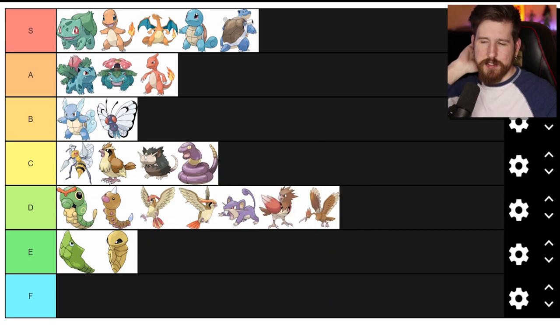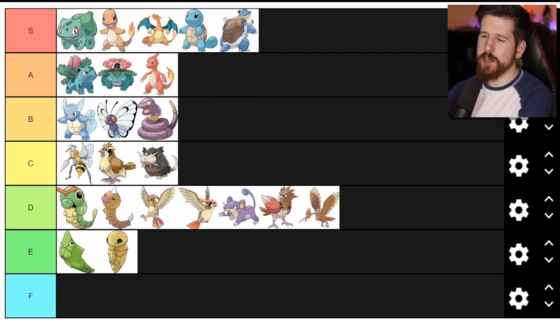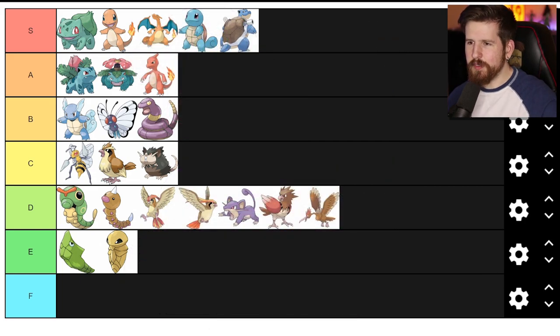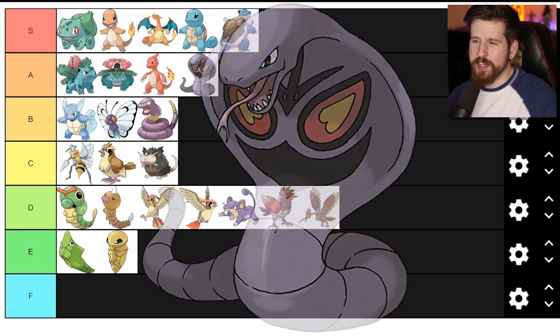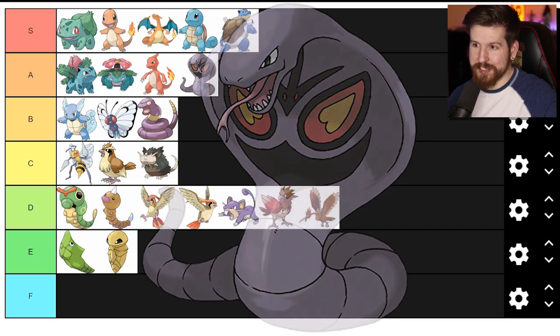Ekans - Ekans is snake backwards, so that's pretty cool. It's a snake but it's purple. Ekans I think is a solid Pokemon - we're gonna go ahead and put it in the B tier. Very cool especially for early on in the numbering system because most of the good Pokemon in Gen 1 are later in the numbering. But Ekans is solid, if for no other reason than it evolves into Arbok who's an A tier Pokemon - it's a badass cobra. It's too bad that Arbok isn't a better Pokemon in the games.